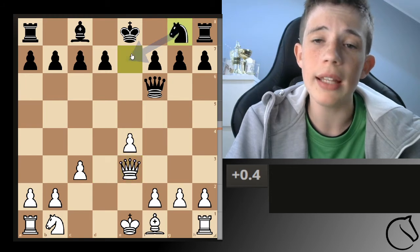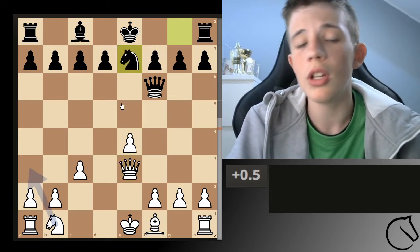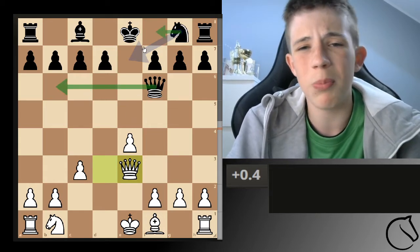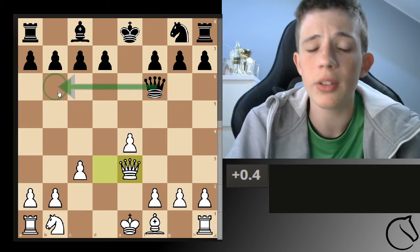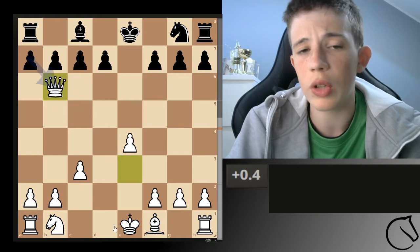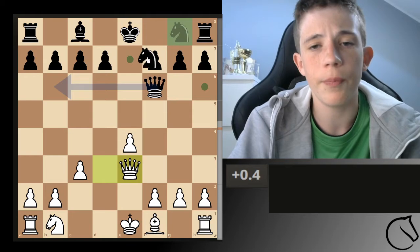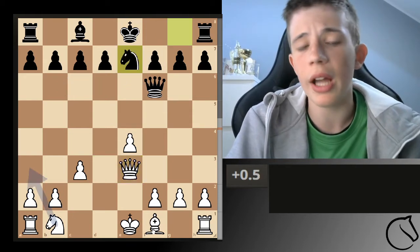Your opponent will normally decide to develop the knight, as it's the easiest and safest option. The computer goes back and forth on what's best, but Queen here is best because you're getting the queen traded off before it's too late. If your opponent plays knight here, you come to a part where it's up to you — you can develop safely and get an easy position.